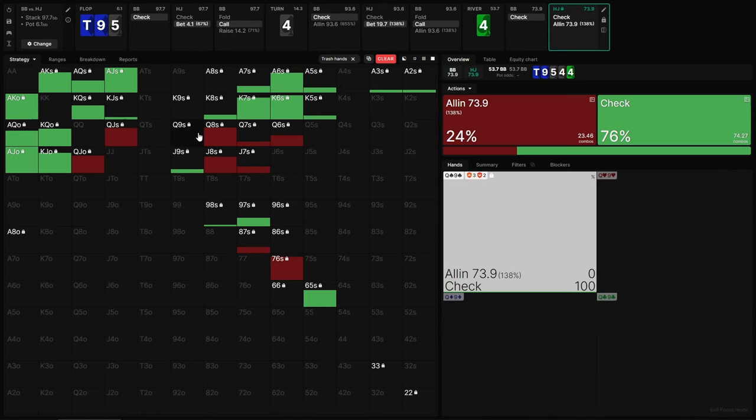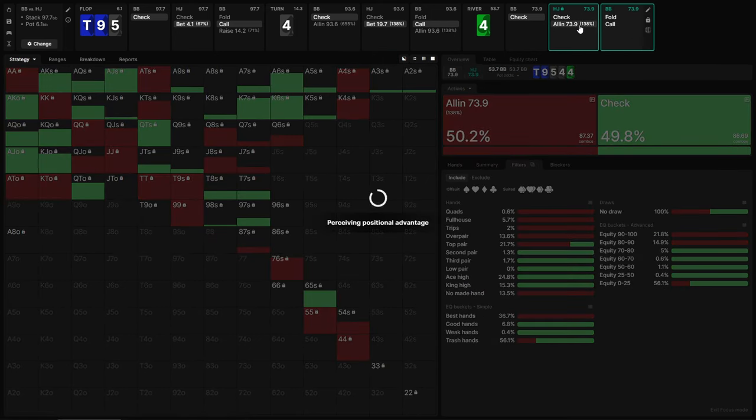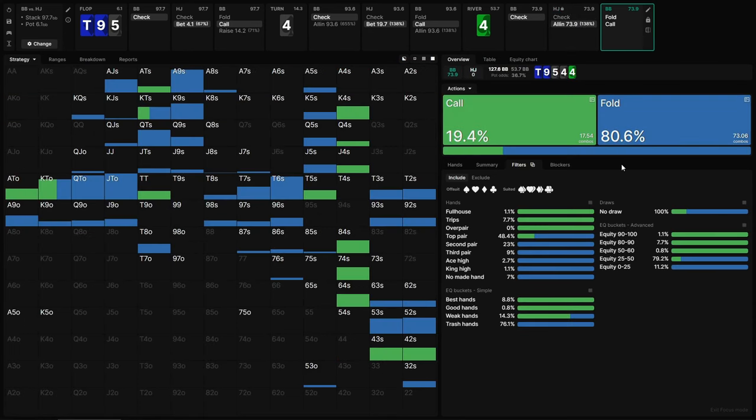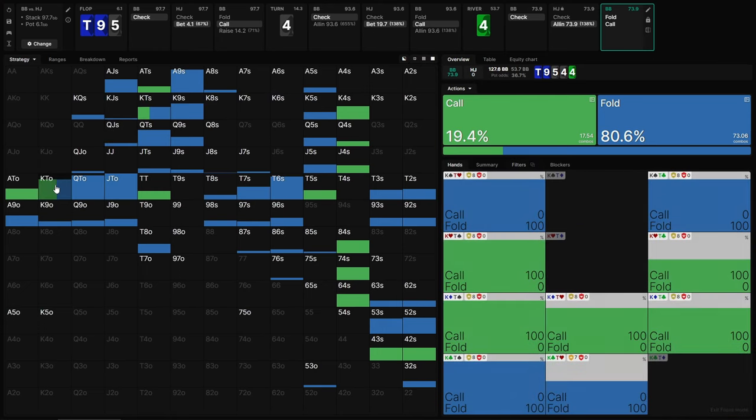Instead of bluffing ace high and king high, they're purely bluffing when they get there with queen high or worse — queen jack, queen eight, queen seven, etc. If we look at the response from this version of the strategy, take a look at how much calling we're doing. We are calling with top pair still at some rate, and calling with all of our over pairs plus, but we're no longer doing any real bluff catching at all. We're mixing with the hand that corresponds to the bottom of villain's value bet range — villain is value betting king-10 sometimes, so our king-10 is also going to mix. But everything worse than that is now folding, including hands like 10-3 and 10-deuce that were previously calling because they unblocked every single bluff.